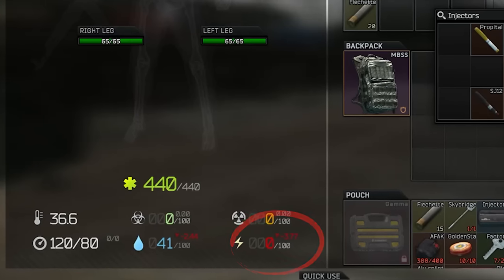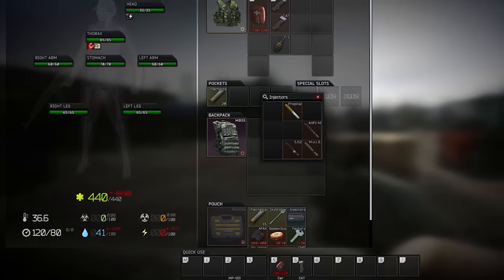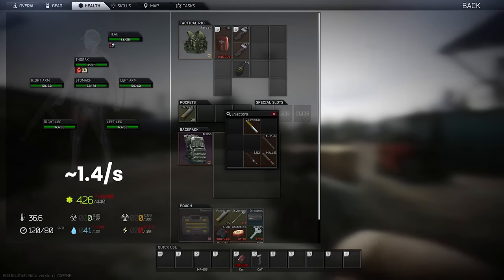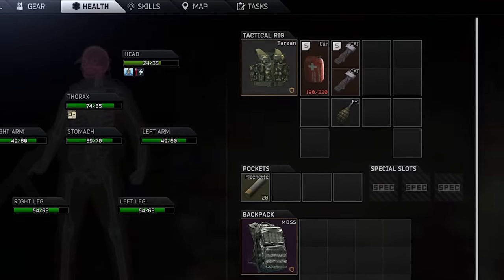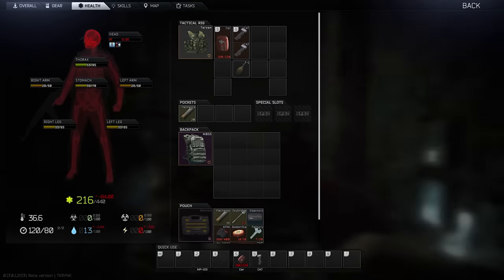Exhaustion happens when you run out of energy, and zero energy really sucks because firstly you start taking damage of minus 84 HP per minute, so around 1.4 per second. This is a bit like an inverse and slightly more powerful propitol. You basically have to heal through it as it distributes evenly across the body parts, meaning that your head reaches zero the fastest. If this happens, you die straight away.